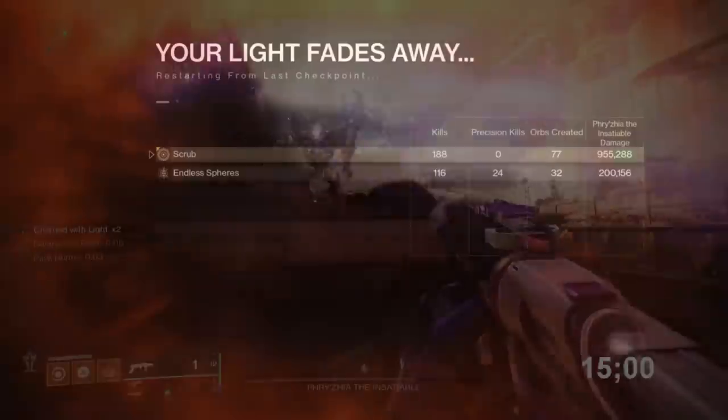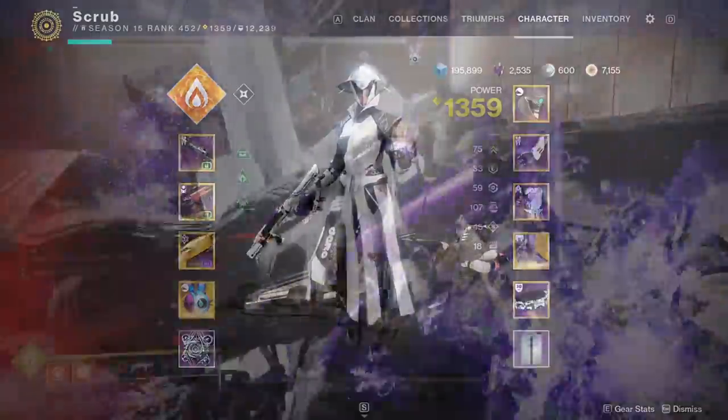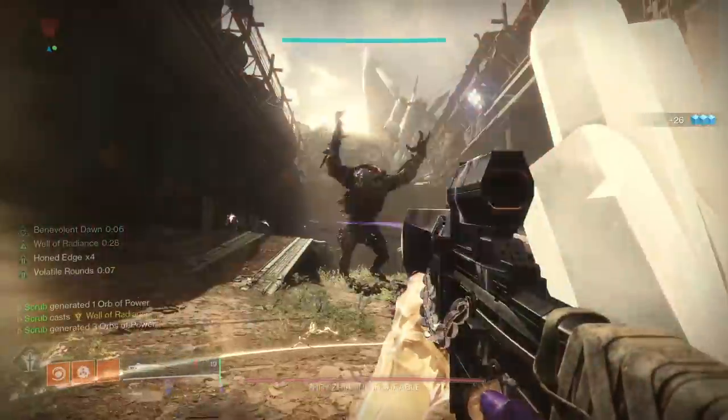This roll is going to do the most damage the quickest. Number two is the person who's looking for an auto-loading roll so that they can damage the boss with something else in between, whether it be Izanagi, Witherhorde, or a GL. This person is going to want to look for that auto-loading Explosive Light Palmyra D.